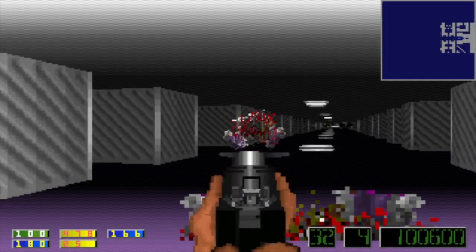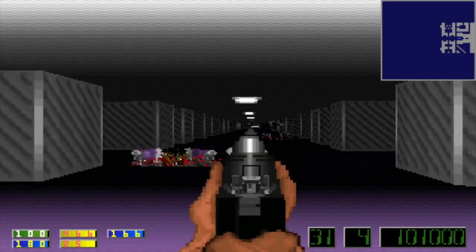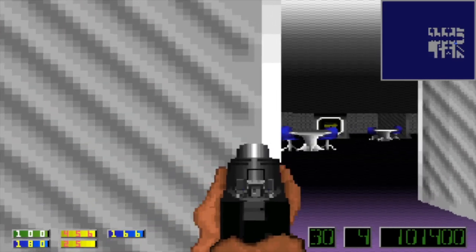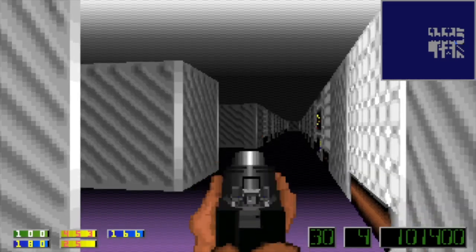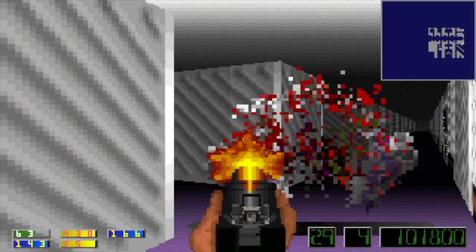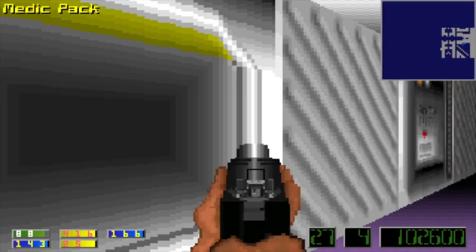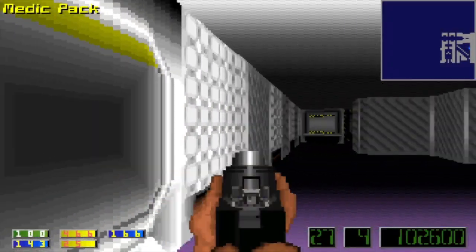Enemies are heading right along the crevices, and some of them have come out to attack me. Yep, here they come. Health, ammo — grab the health.